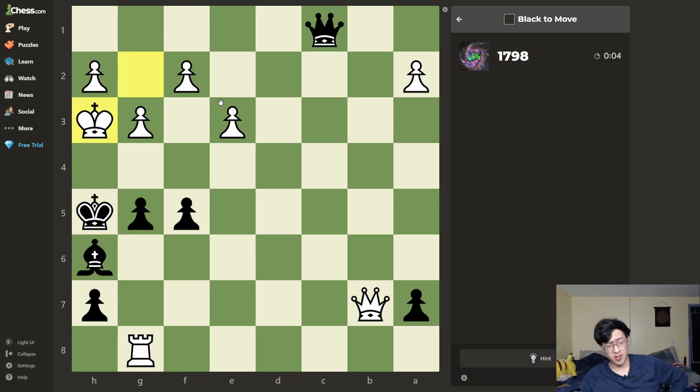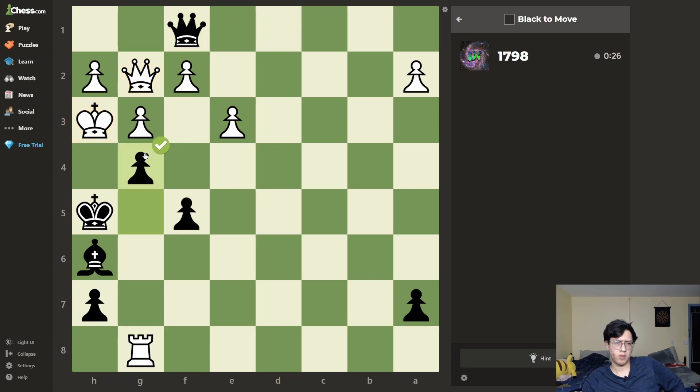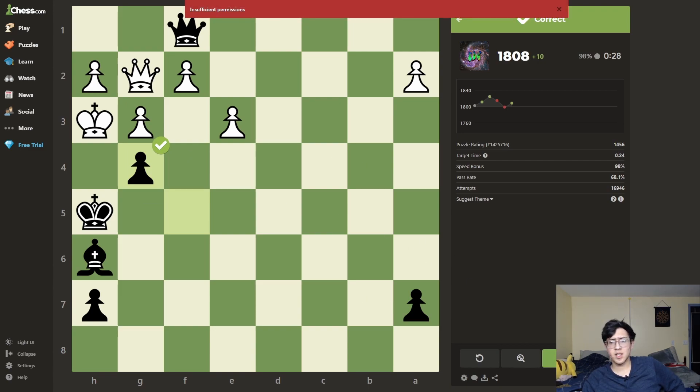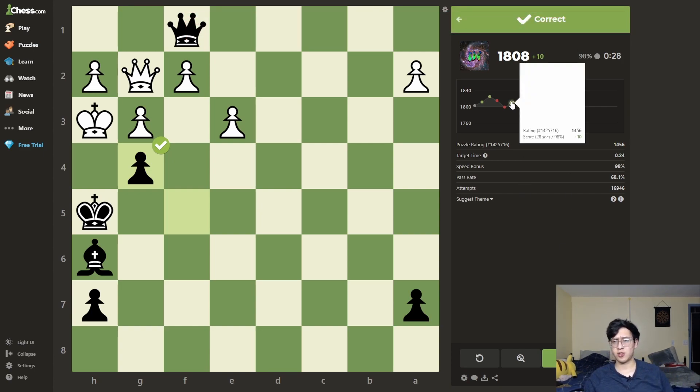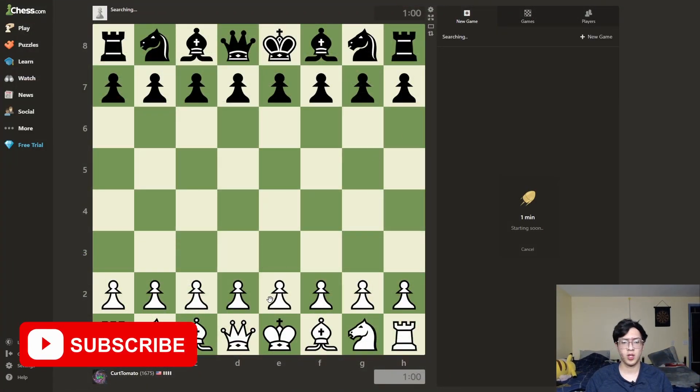I'm not even 1800 anymore. Let me actually think. I can't — no, because you can block with the queen. Check. Oh wait, no — right, because they're black. Perfect. Insufficient permissions — oh, I think I ran out of puzzles for today. That was so bad, but that's fine, we continue.